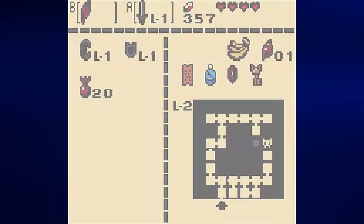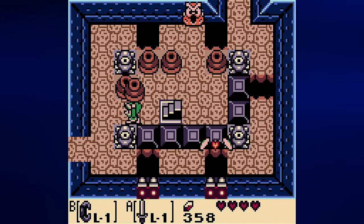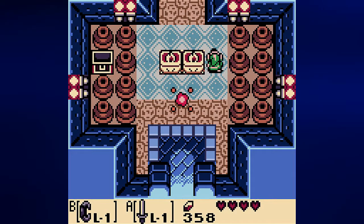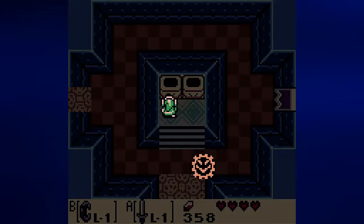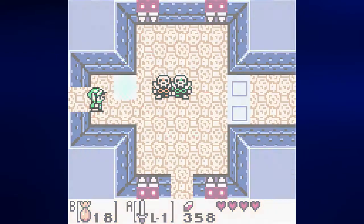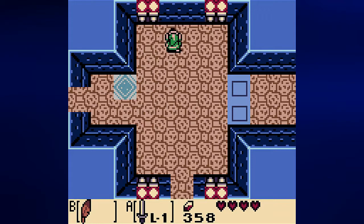By going through here we end up over here. I believe I've shown this owl statue off already — indeed I have. There's another one near the switch at the beginning, and a third one somewhere. It was in the path leading to the east — I had to check my map. I always do these with VG Maps just to be safe.